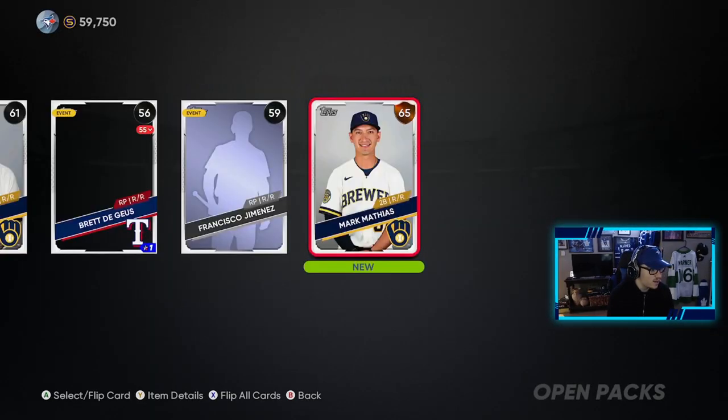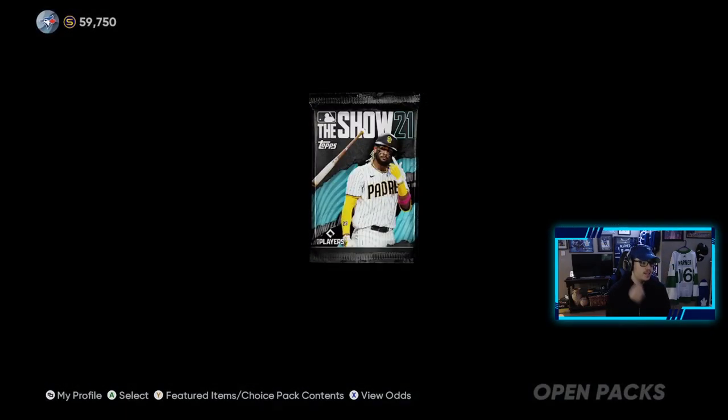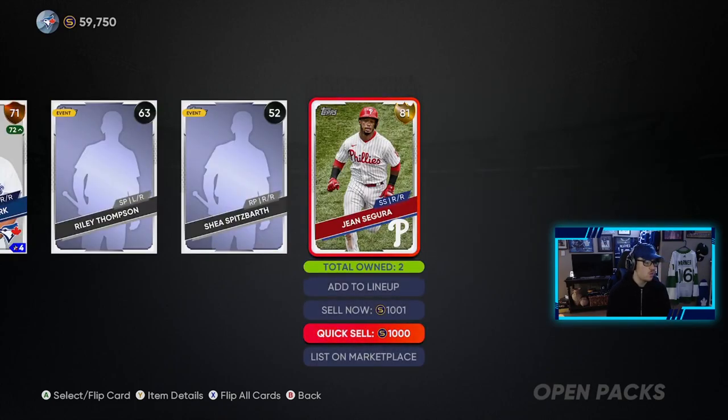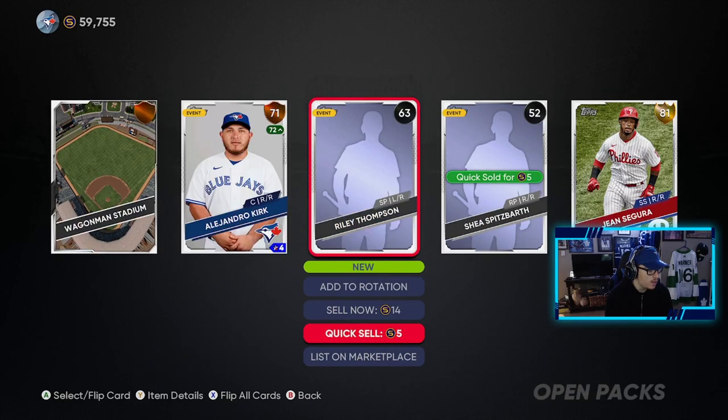We get a gold. Nothing else going here. We have them. 18 of these left. Last pack opening wasn't the greatest, we're hoping for something better. We get a gold player — not too bad, he's going for 1,000. I need him. I already have him so I could sell him right away, which is nice. And that is that.